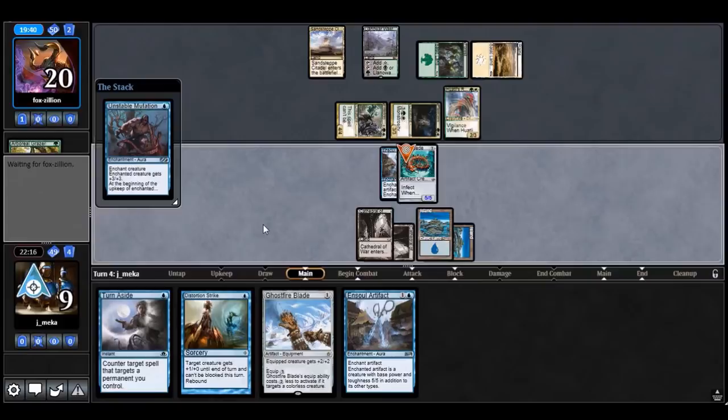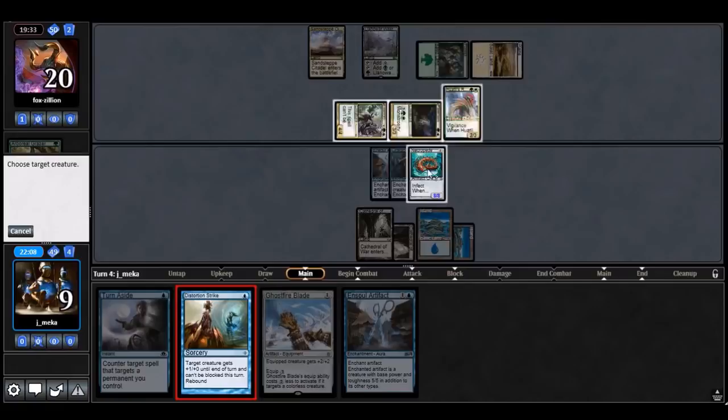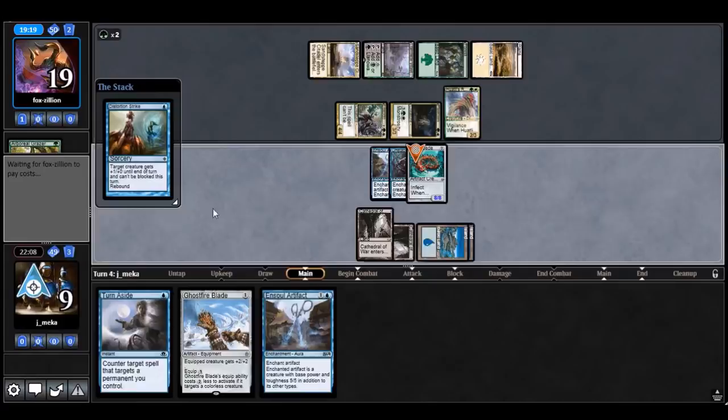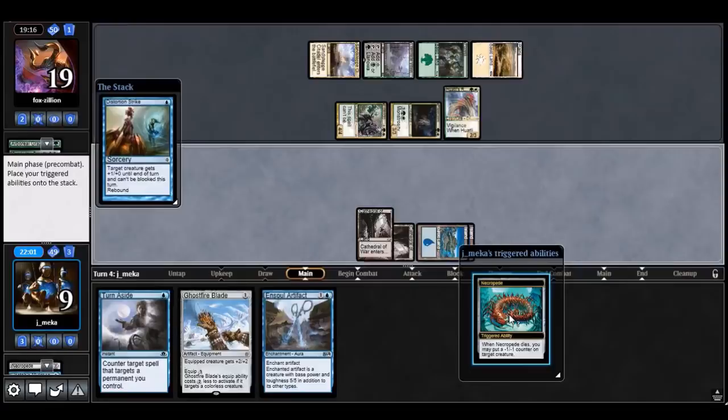Maybe a Disenchant or a Naturalizer — this would really suck. I'm just willing to go for it right here right now. The safer play would be to just attack, but then I get Siege Rhino'd and die. So I'm just going to go for it. I'll take the loss here — I'm just going to get Disenchanted or Naturalized. Part of me could have just attacked and tried that, but on the crackback I get Siege Rhino'd. I think I'm just dead anyway.